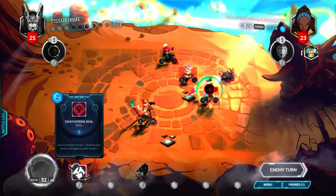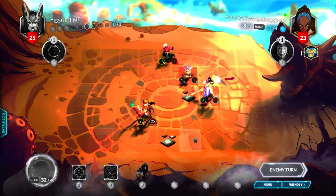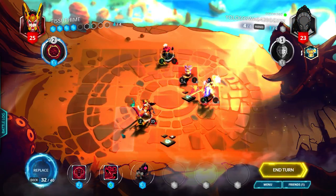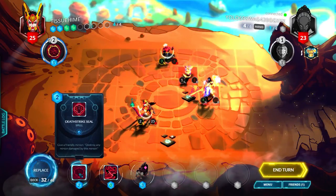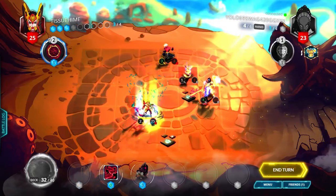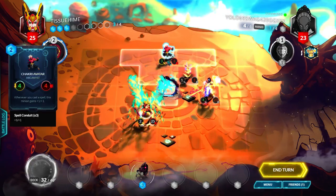So what spell do we get? We got a Ghost Lightning. We have four mana - let's just replace the Death's Rack Seal because we don't need that right now. We got a Blood Rage Mask, so we'll just do a Blood Rage Mask into Ghost Lightning to buff up the Chakri Avatar.